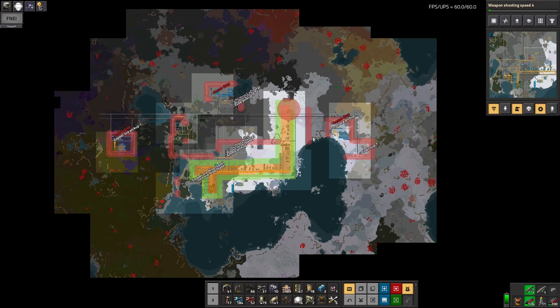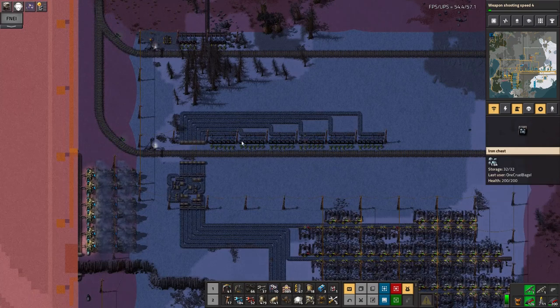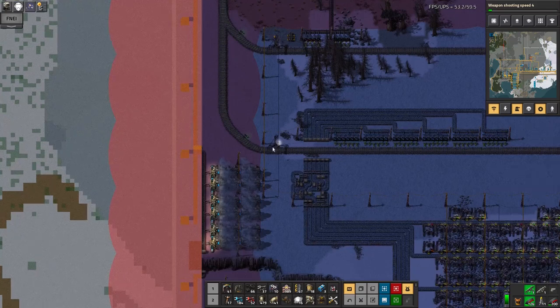So in the last episode we talked about this iron mine I'd built over here, and that's chugging away quite happily. It's filling up all of these chests here and there's a decent amount of iron coming through, so that's working well.